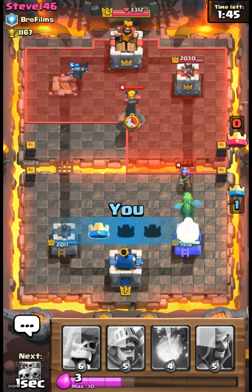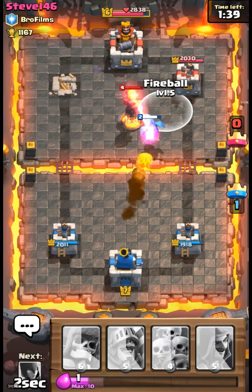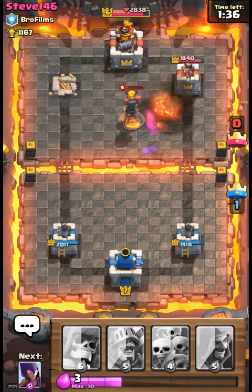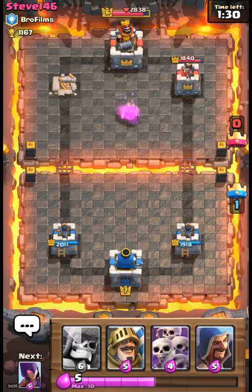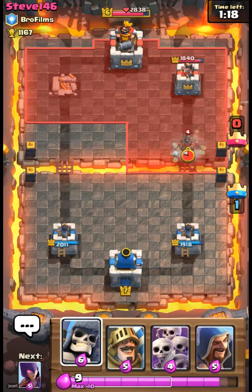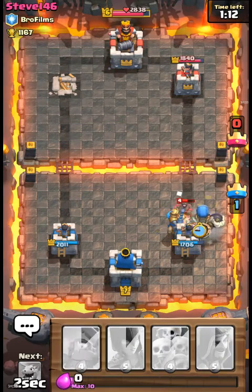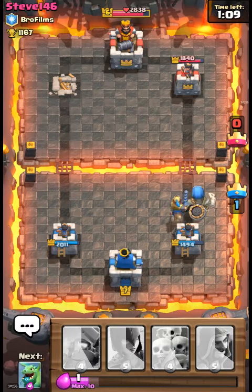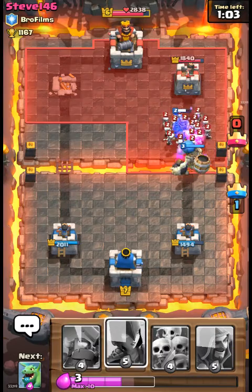What you got, Steve146? Almost take out his inferno tower — infernos are pretty good. This deck right here is good, I'm gonna keep it. I don't even know what I'd switch out if I got new cards. Let's start the beginning strategy again — turn the defense into a push. He'll obviously spawn in something, he's not stupid.